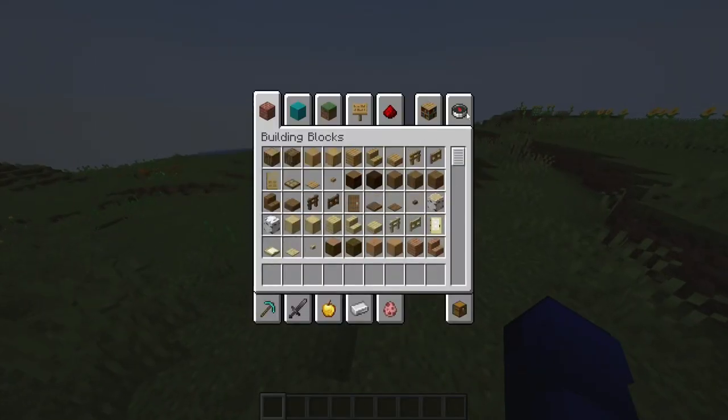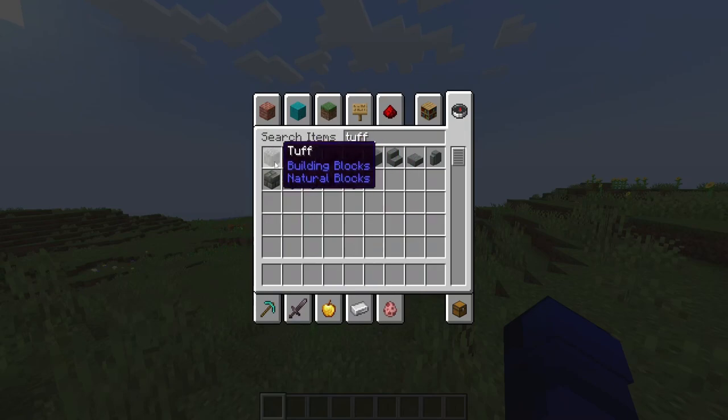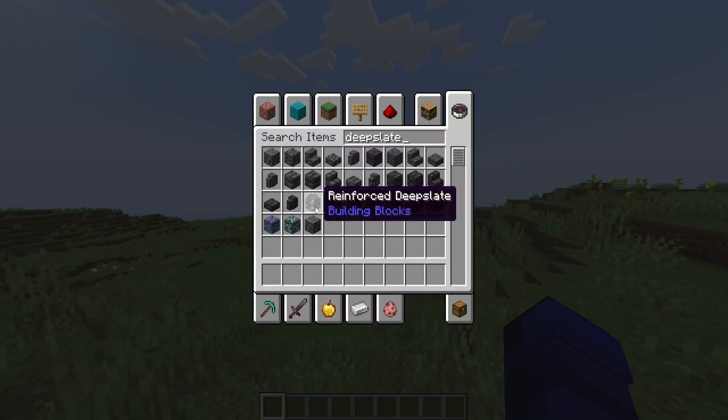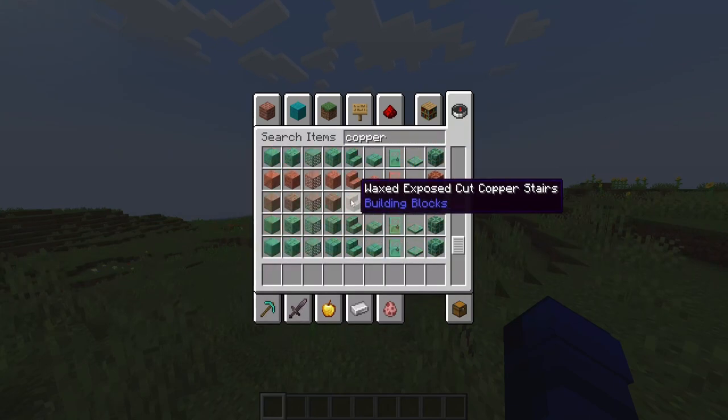We've got tuff — tuff stairs, tuff slabs, tuff walls, and chiseled and polished tuff. So basically it's like the deep slate catalog but a smaller set. Still pretty similar in style.